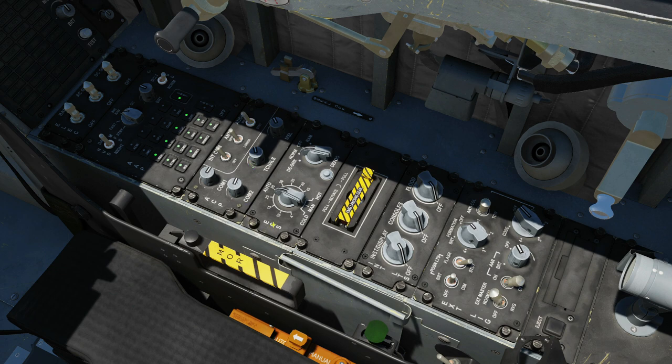Next: environmental control systems. Master control knob: manual cold up to automatic, or manual hot. Defog — the canopy will fog up on this jet and we have a very loud defogger. We have our ECS mode: normal operation, off, or ram air.